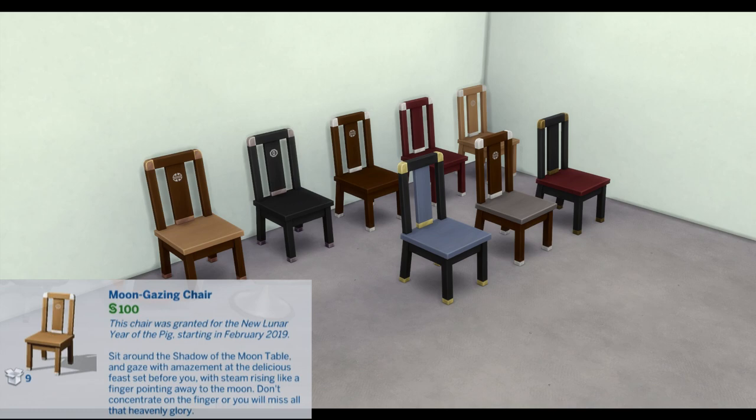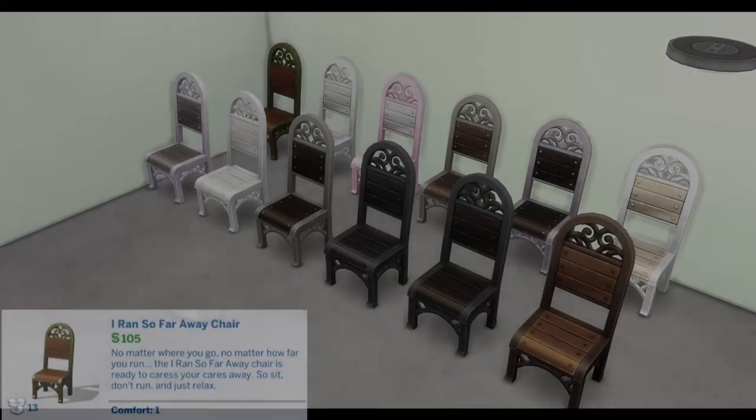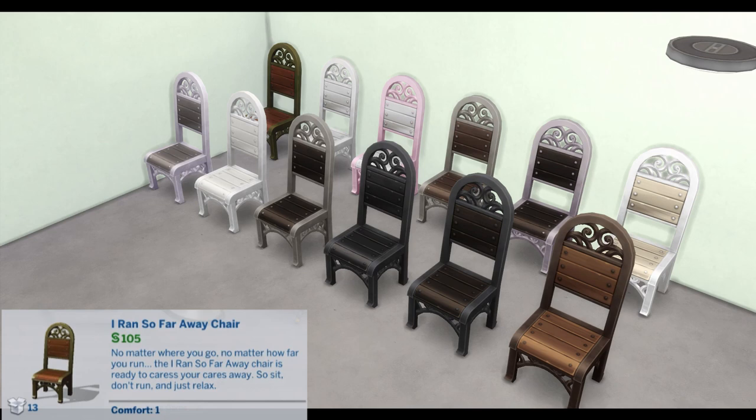Moon Gazing Chair: This chair was granted for the new Lunar Year of the Pig, starting February 2019. Sit around the shadow of the Moon Table and gaze with amazement at the delicious feast set before you, with steam rising like a finger pointing away to the moon. Don't concentrate on the finger or you'll miss all that heavenly glory.